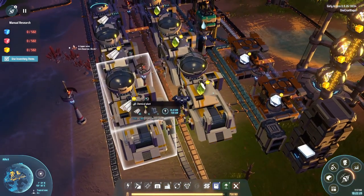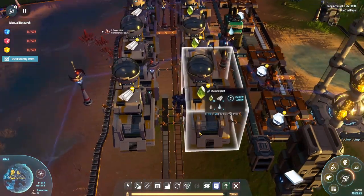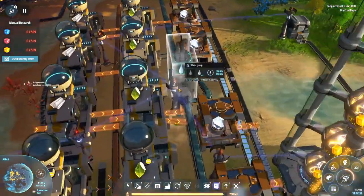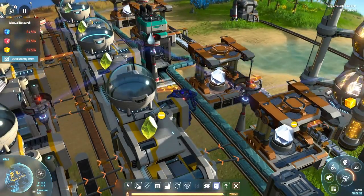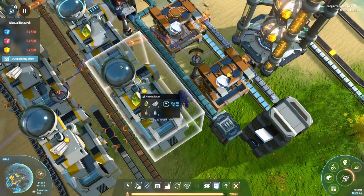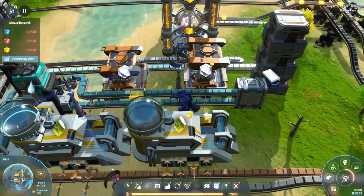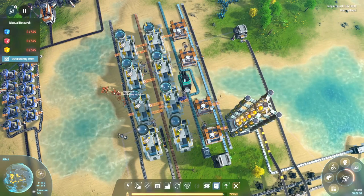So we've got the carbon and the refined oil being brought in along here. Those are being sucked up by these machines and turned into the plastic. The plastic is being passed directly across into the chemical plants here, which are also taking in the refined oil from this belt — the belt is feeding both machines on both sides. We've got a water pump here pulling water out, passing it along this belt at the bottom, which these two machines are taking. I then realised I was going to need more of these machines for the throughput, so I've got a splitter here taking it in and passing it back out in the same direction higher up, so it can spaghetti its way around to feed these two machines.